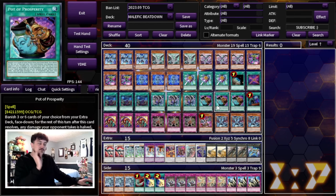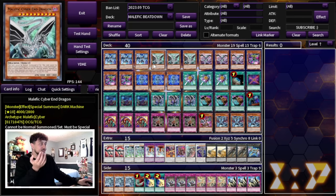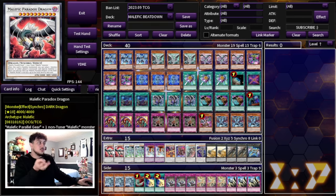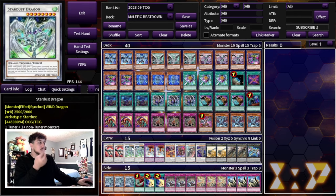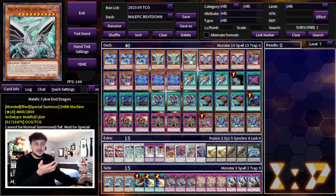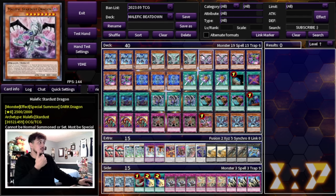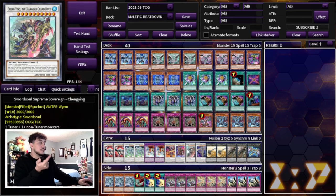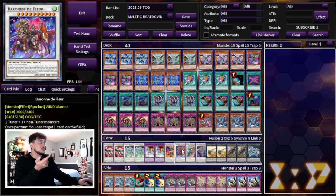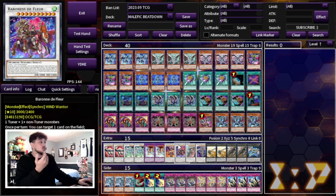That's a 40-card main deck — very precise and consistent. For the extra deck, it's essentially cards you dump off of your Paradigm Dragon and cards you make with the level 2 tuner. We're playing two Malefic Paradox Dragon — sent for Paradigm, Stardust, and Cyber End respectively. One Geomathmec Final Sigma, a level 12 made with your level 2 tuner plus a level 10. You can also make Baron — additional disruption with your level 8 — and Chen Yang to help OTK. These cards aren't accessed often, but when they are they're very powerful.